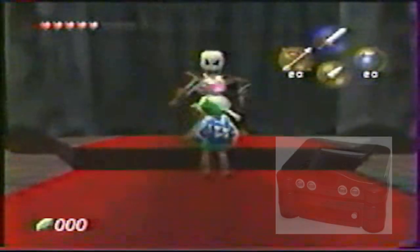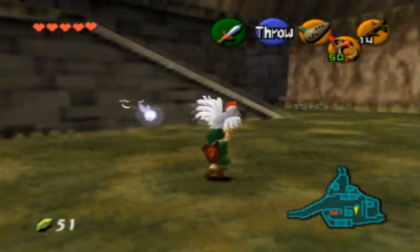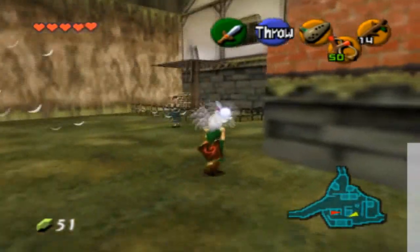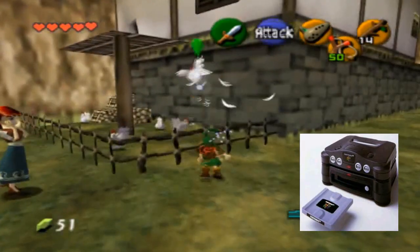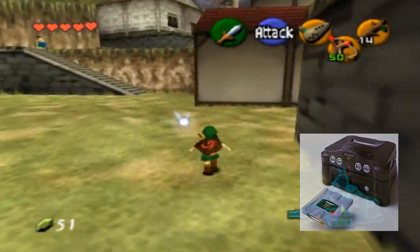This was called The Legend of Zelda Ura — or 'Ura Zelda,' or 'another Zelda' — which was actually an expansion or patch for Ocarina of Time. It was designed so that the Ocarina of Time cartridge would be plugged into the main N64 console, while the Ura Zelda expansion disc would be plugged into the 64 Disk Drive.